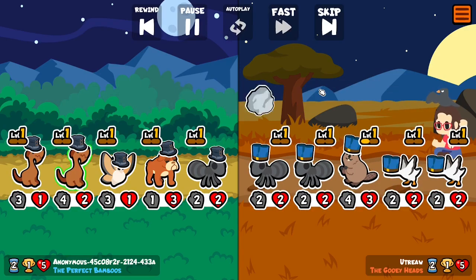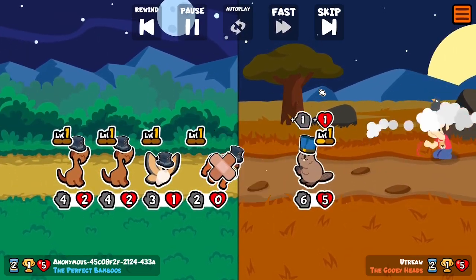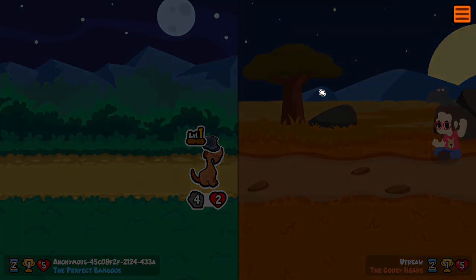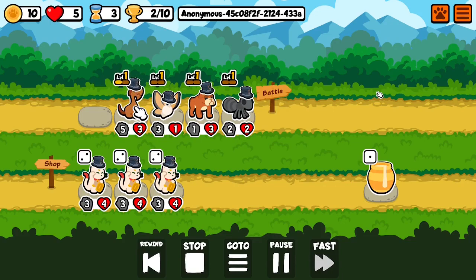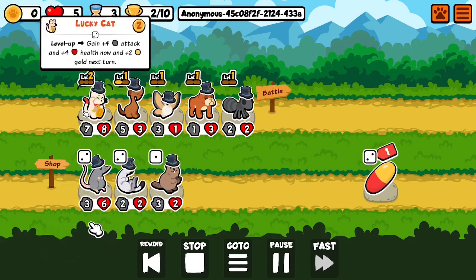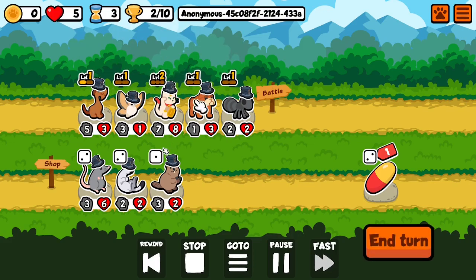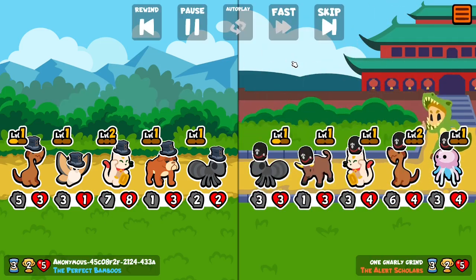I tried to spread the animals out a bit so I have different animals. Before the Hound was released, I didn't think of it at all. This was a no-brainer, because 3 lucky cats and it levels up both stats and money if you level it up. No-brainer to add it.